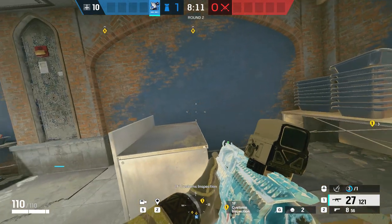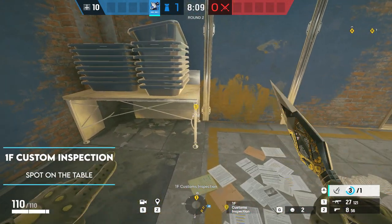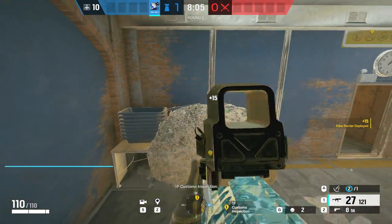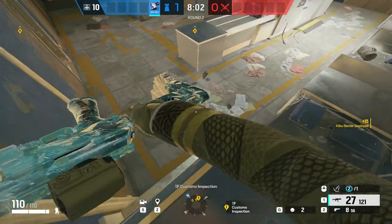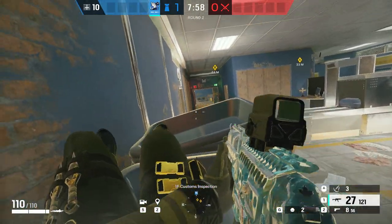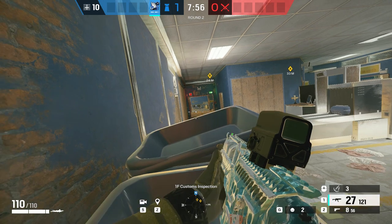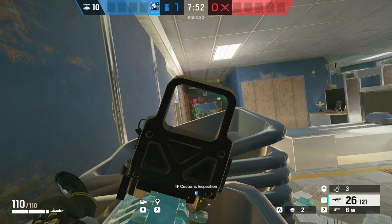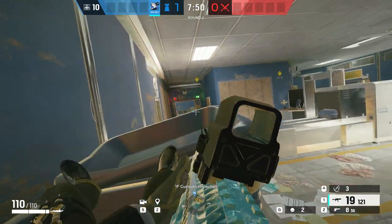The next one on Border is just outside in the custom inspection. By placing a Kiba barrier on the leg of the table, you can run from the opposite table over the Kiba barrier and on top of the containers on the table. You can then lie prone and keep lying prone until you fall down inside the containers, and you'll be almost invisible up there for anyone pushing into detention trying to get control of customs, and you can catch them off guard.